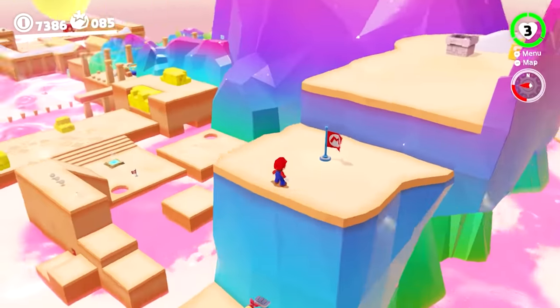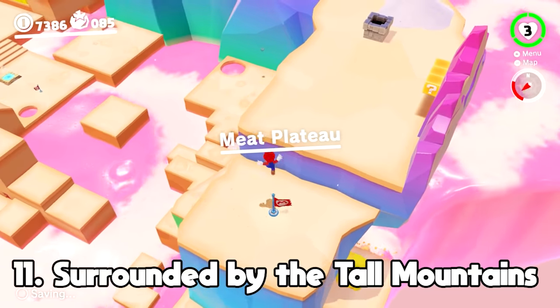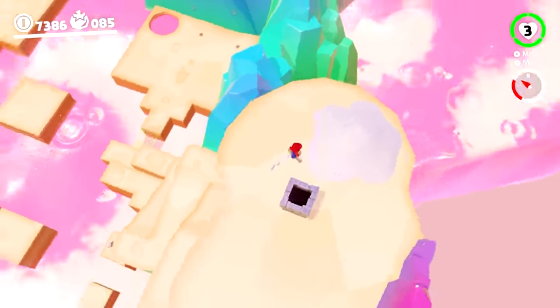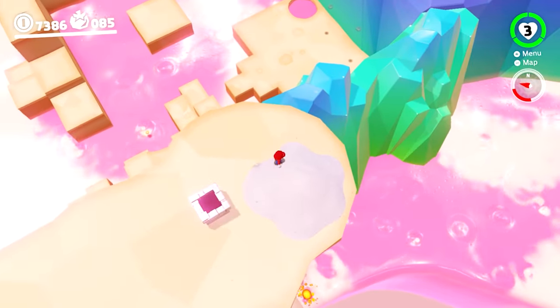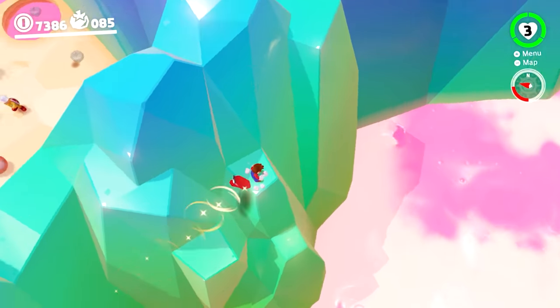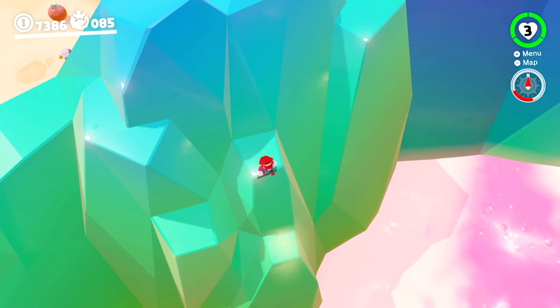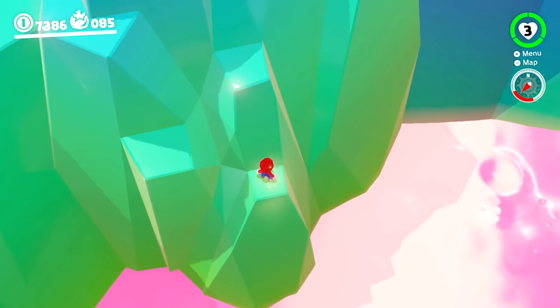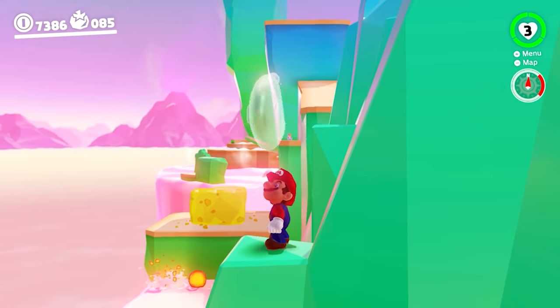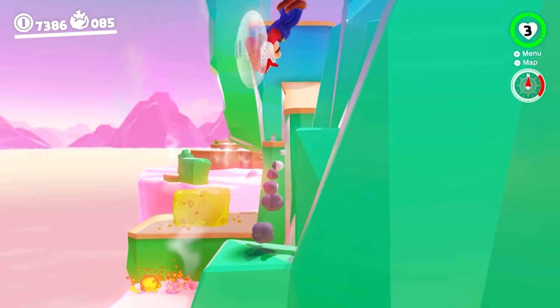At number 11, we're going to look at a Luncheon Kingdom moon called Surrounded by the Tall Mountains, which can be found in an inconspicuous spot on the side of Mount Volbono. This spot is definitely off the beaten path, in an area that you usually wouldn't traverse around unless you were intentionally looking for secrets. Once you find the right spot, which should be glowing, you just need to ground pound to uncover the moon and gain this pretty hidden one.